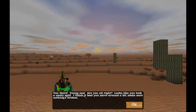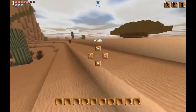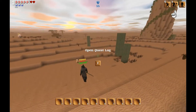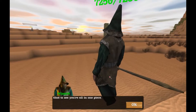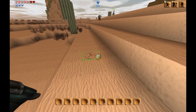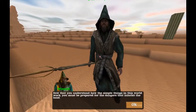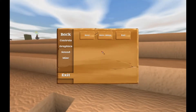So yeah, it starts out like this. That's the sound for taking damage. There's a wizard NPC saying 'You there, young one — are you all right? Looks like you took a nasty spill. I think it is best you move around a bit.' There's a quest log to open. Basically you just dig just like you do in Minecraft.